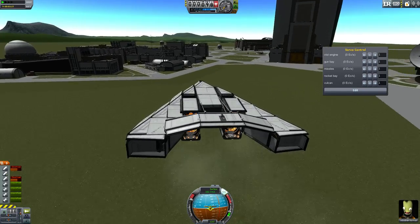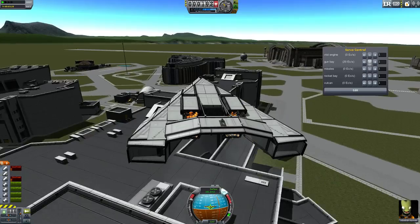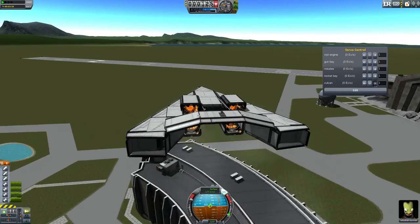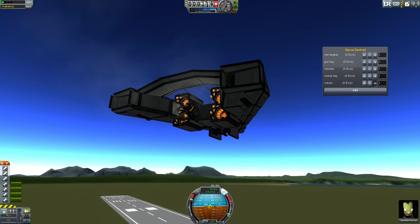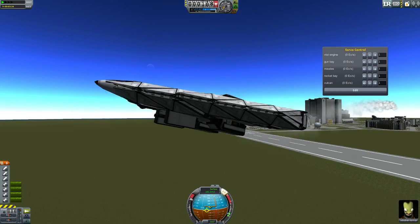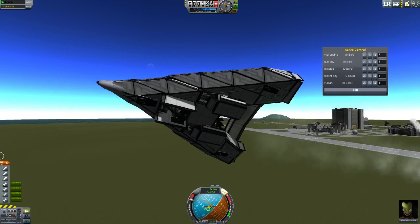Of course you can also open up the weapon bay separately. So if you want to use the Falcon cannons, simply open them up like so, turn them on, and just make another pass. And I'm going to end this video.